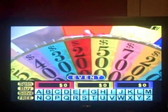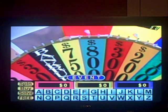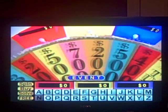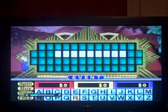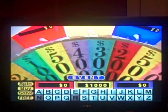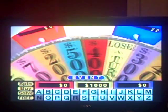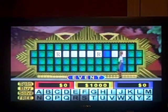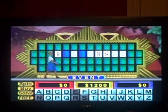First round category is an Event. It's your turn. Spin lands on 800, guessing N — no N. Houspin! 500, guessing R — there are two R's. 200, guessing F — one S. I'd like to buy a vowel: E. Yeah, two E's.